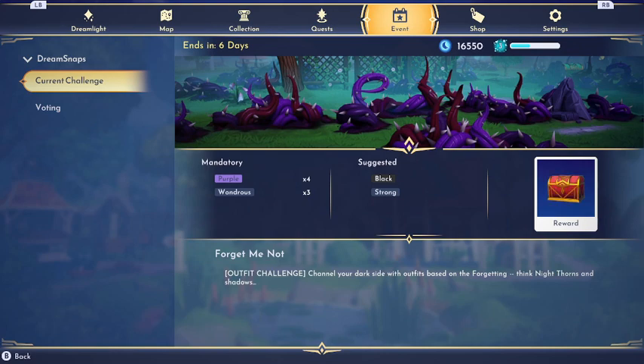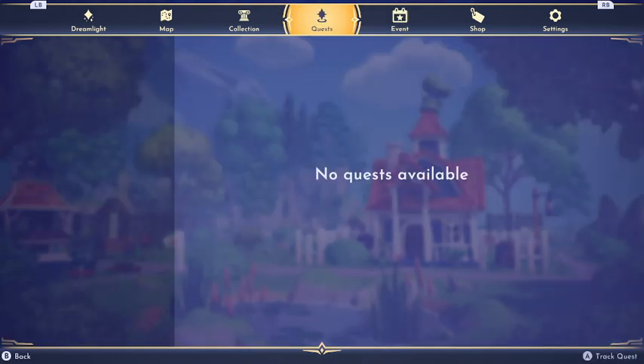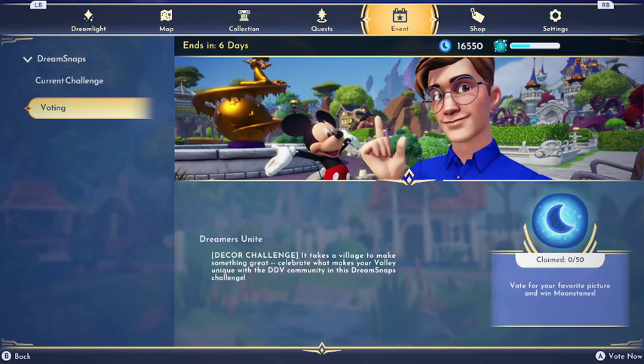Let's see what the next event challenge is. Dream Set: 'Forget Me Not' — channel your dark side with outfits based on forgetting: think night thorns and shadows. So we're going to be doing a creepy outfit challenge. I feel like a lot of people are going to be doing the thorny-looking thing, and I think this is also because of the new dream bundle — like the Ursula one — but that's not out yet so we can't use those outfits.